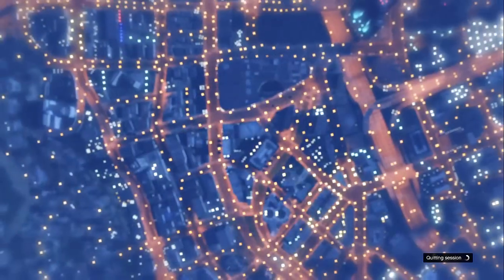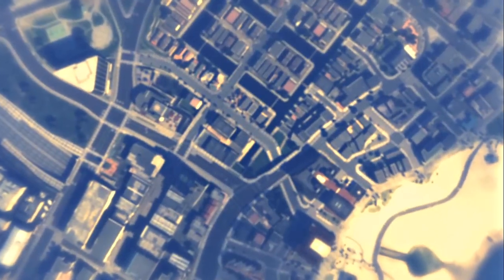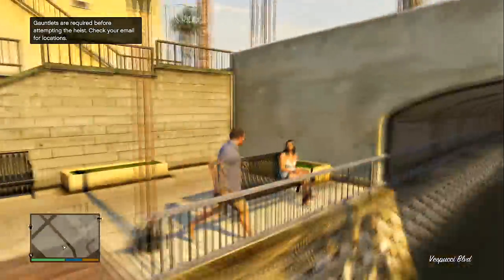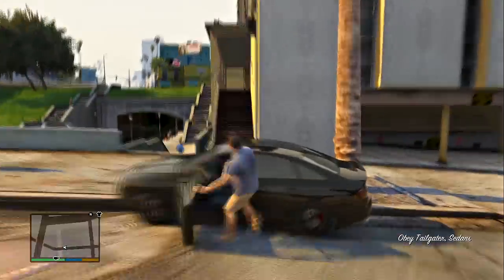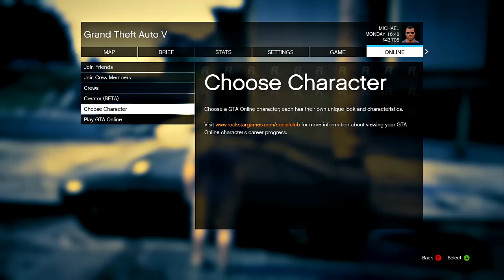I'm selecting Michael because I want his Obey Tailgater, so I am selecting him. Once you guys spawn, you will either spawn near their houses or wherever they are. I spawned away from the house and his car was on the street. You guys are going to stand right by it — do not go inside of it. You just need to stand right by it.